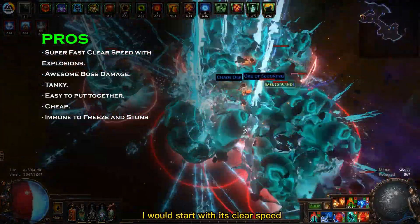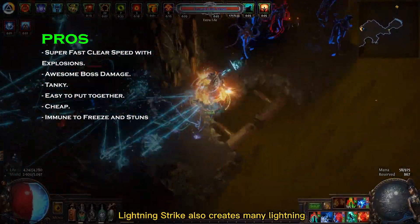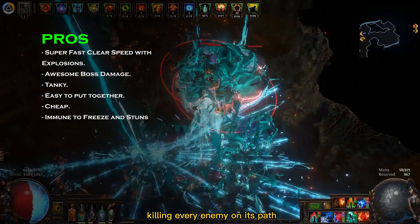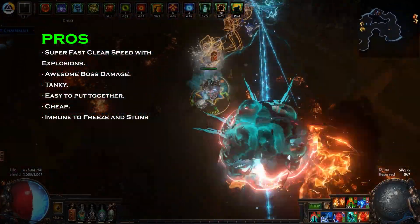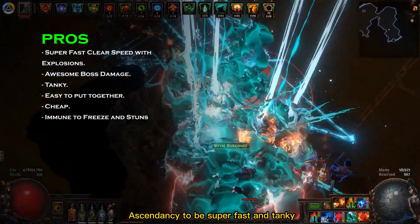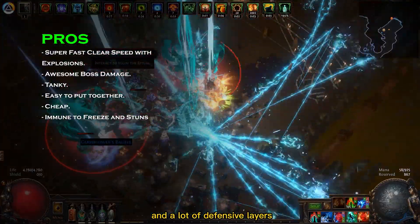To list the pros of this build I would start with its clear speed. Besides a strong melee hit, Lightning Strike also creates many lightning projectiles that run on the floor, killing every enemy on its path. Besides that, this build also comes with the Trickster Ascendancy to be super fast and tanky. It has 7 frenzy charges for extra damage and speed, and a lot of defensive layers.